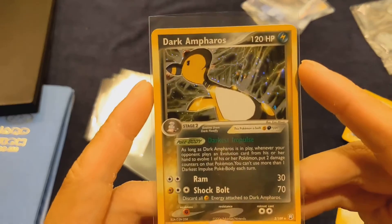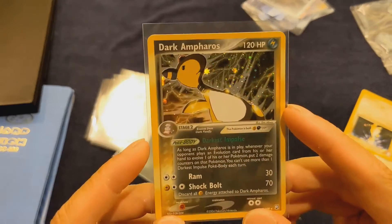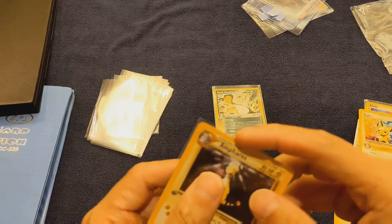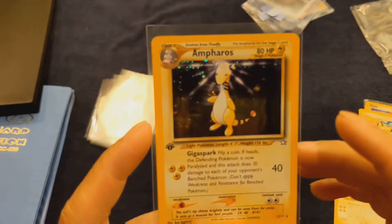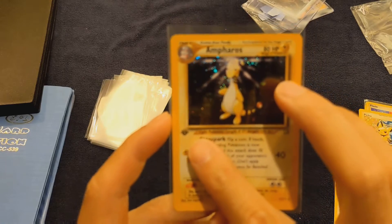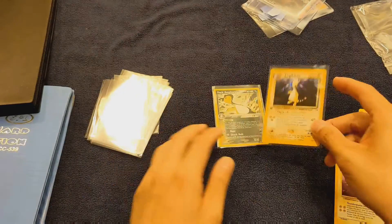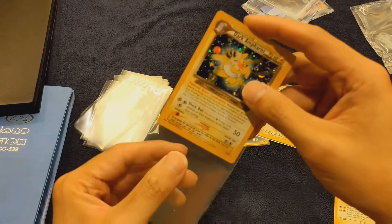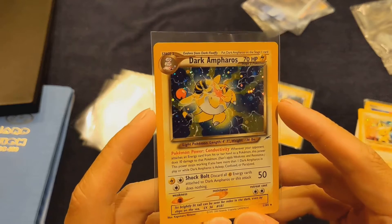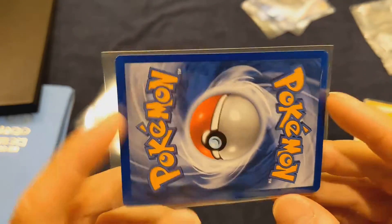So first we have this Dark Ampharos, one of my favourite cards. I think this was back during the Team Rocket EX Returns series set — Team Rocket's pretty cool. Then we have Ampharos from Neo Genesis, the very first Neo set. This one is a first edition as well, you can see the first edition stamp on it. And I've got three Ampharos cards — this is the Dark Ampharos from Neo Destiny, my favourite set of all time. Neo Destiny has Light Pokémon, Dark Pokémon, and Shining Pokémon. In pretty good condition as well.